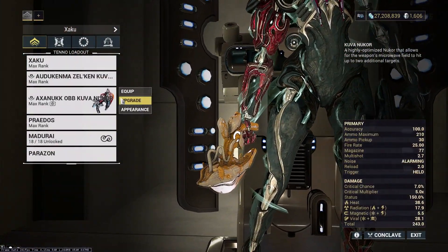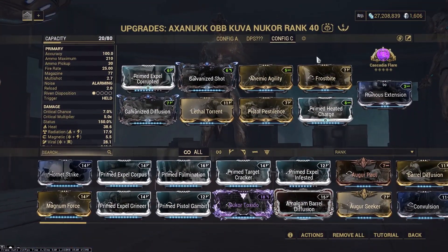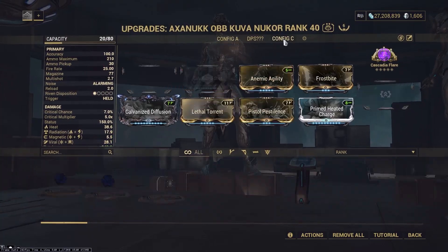The secondary weapon I was using was the Nucor. This was entirely used for dealing with Nullifier Bubbles. The build I was using did not need an Augur mod, so I just had a full DPS Nucor. But if you need the Augur mods, make sure that you use the Augur mods.